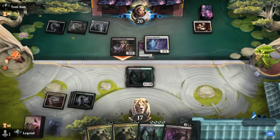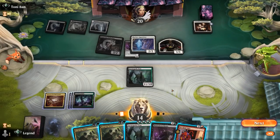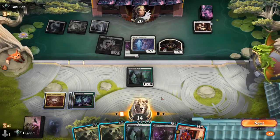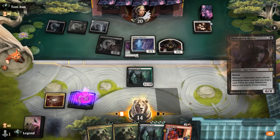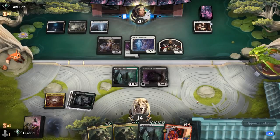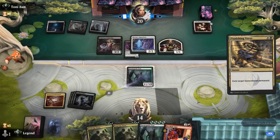Wedding Announcements makes some tokens. We find the Valet and now we're just one land away from presenting lethal out of nowhere. We're into the idea of keeping Valet secret and not exposing it to removal — maybe play Shakedown Heavy to diversify threats. Vanishing Verse hits Shakedown Heavy.